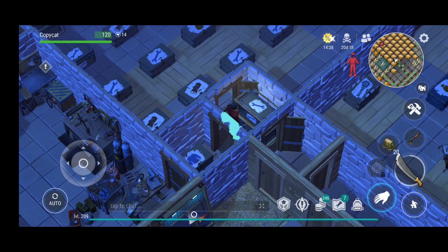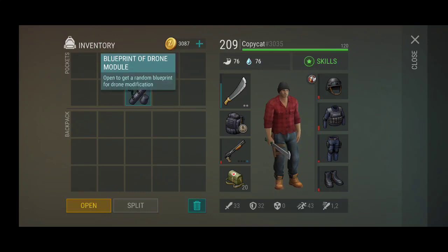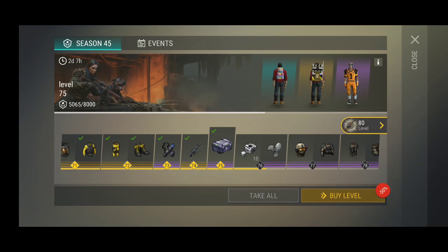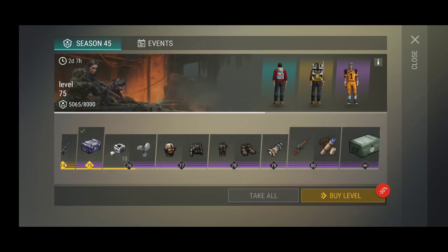Hello guys, it's KappaCat once again with Last Day on Earth. In this video we're going to go through some of the news update with the drones. This blueprint here is the drone model, and I actually got this one by doing this task right here. This is season 15 and you need to reach quite a high level before you get it — level 73 before I'm actually getting it.